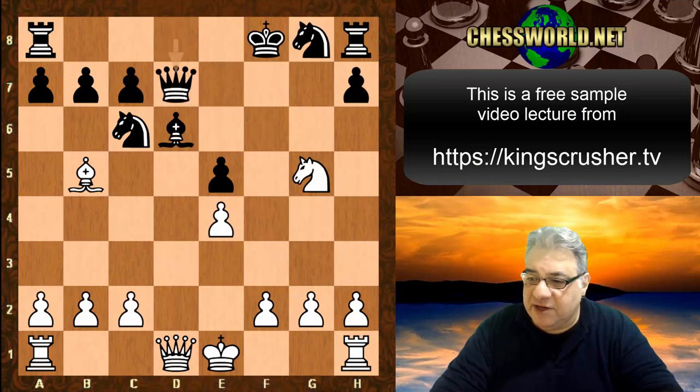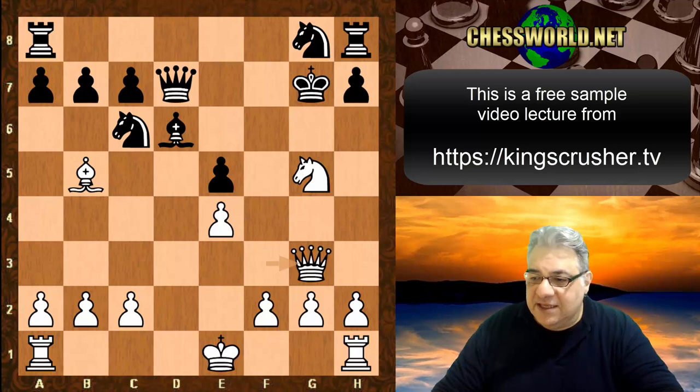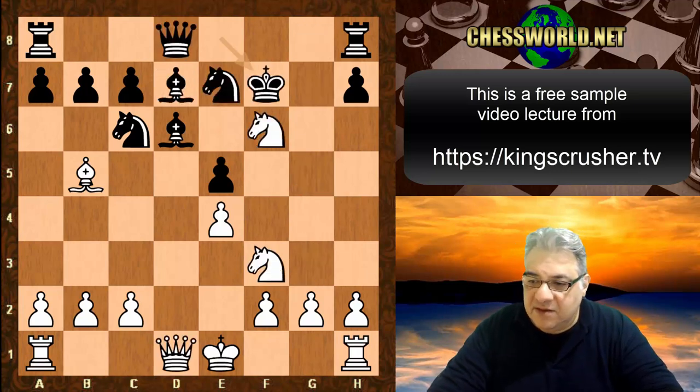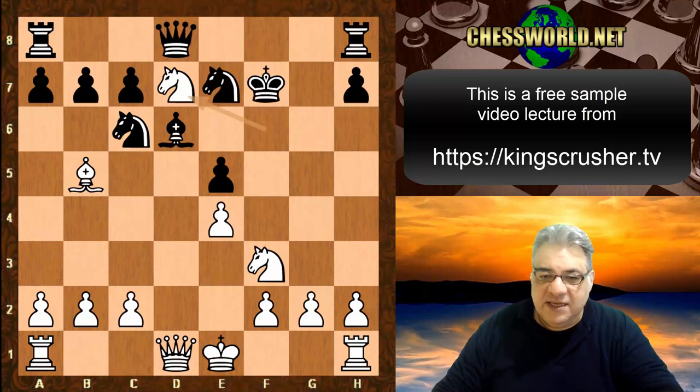This is just an example variation where check, King g7, Queen g3 is about equal — it's complicated. But in the game with King f7, Knight takes d7 is played, and now Knight g6. Because if Queen takes d7, can you see what White plays?